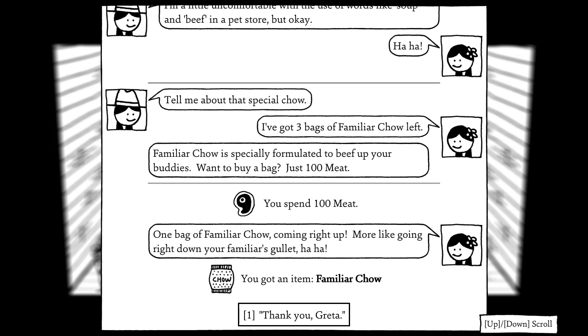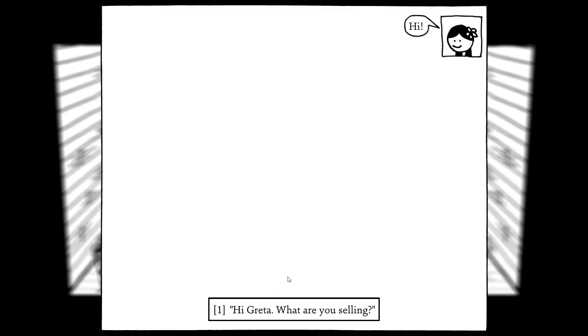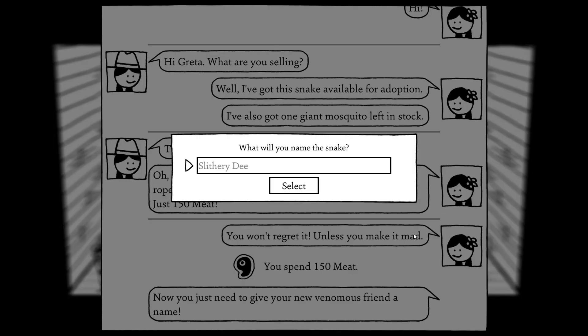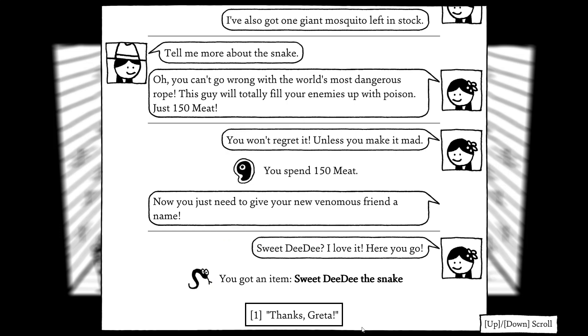One bag of familiar chow coming right up — more like going right down your familiar's gullet! Thank you, Greta. First I'm going to — no, that's not what the cat wants. I definitely want to try out the snake. You just need to give your new venomous friend a name. What's a good name for someone that poisons? I see 'Slithery D' and all I can think of is Sweet Dee from It's Always Sunny — I'll name it Sweet DD. Sweet DD the snake applies poison to a random enemy. Out of all the snakes you own, this is the only one. She's so cute!